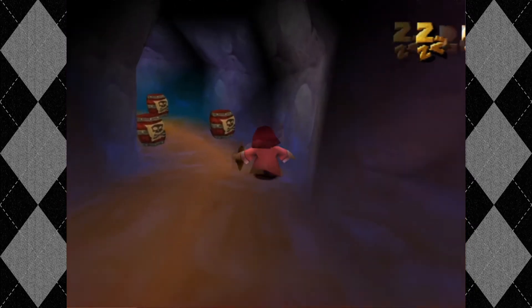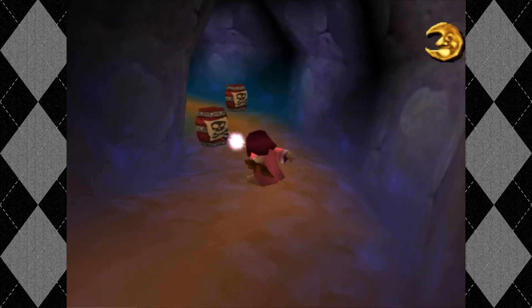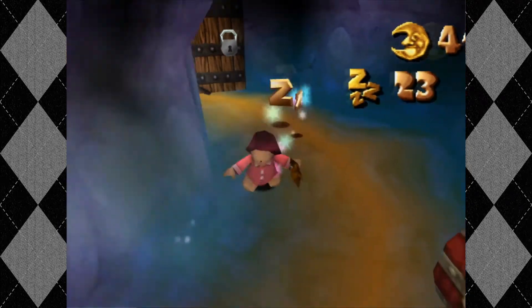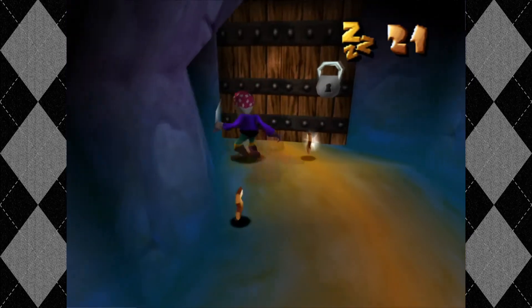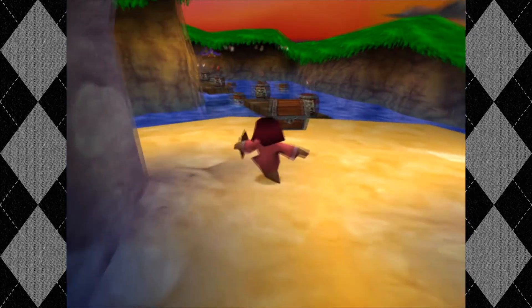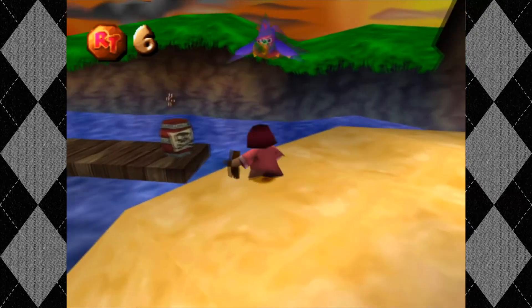I wish I could disable the roll so that anytime I press — it's just a stream. I have Kingdom Hearts vibes thinking about that, where you can put dodge roll on and guard. But if you just have guard on, then moving and pressing the square button just guards, and it can be super helpful. Anyway.